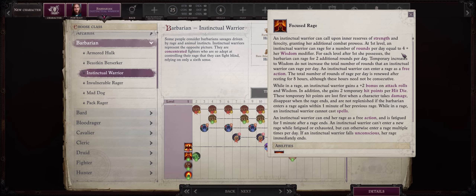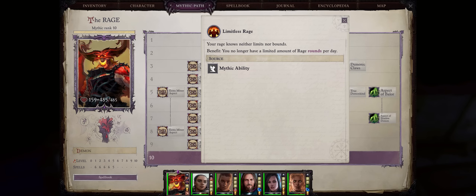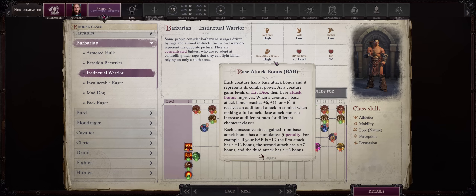While the amount of Rage you'll have will be very limited, remember that as early as around level 5 to 6, you can just acquire the Limitless Rage ability for infinite raging anyway, even with just 2 levels of Instinctual Warrior. Plus, it is a high base attack bonus class, so it won't interfere with your attack rolls or number of attacks per round progression.